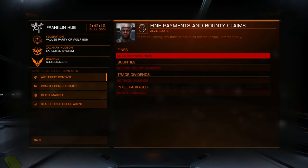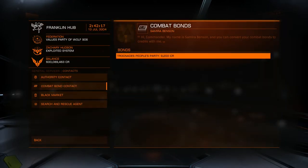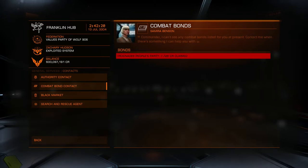Once you get to the station and land, go down to contacts. As you can see, it'll count — so in this system those bonds are going to count towards the Trucknade's People's Party. Handing in that bond to them will help them.